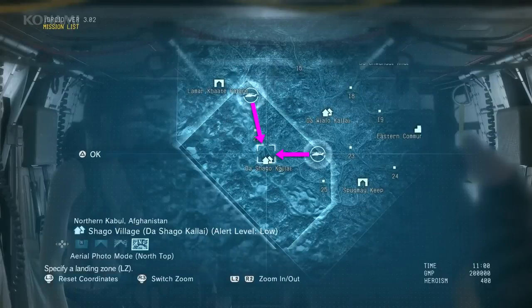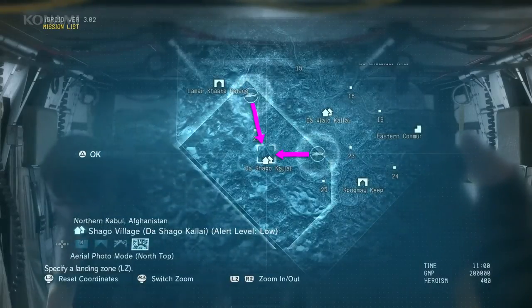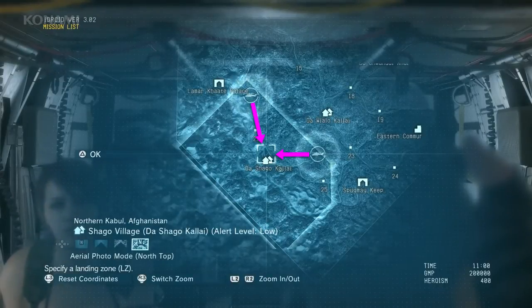Approaching from the north was farther but had fewer enemies. Coming in from the east is closer and more direct, but it's more patrolled and has more obstacles which will make things a little bit more difficult. Since this will be more difficult than before, we'll enlist Quiet's help and infiltrate as a two-man fireteam.